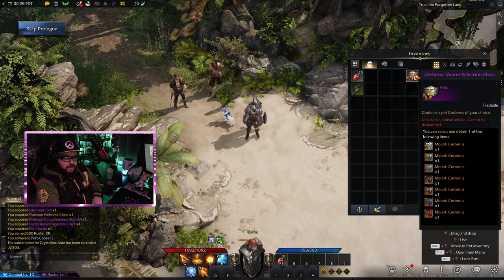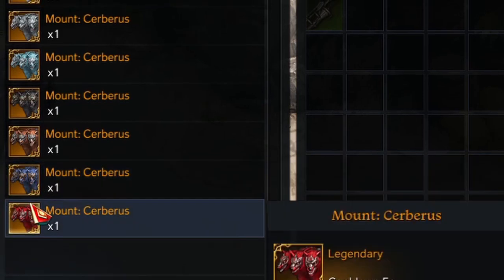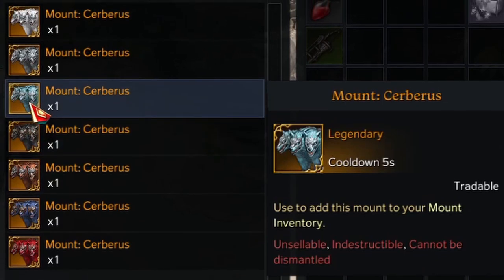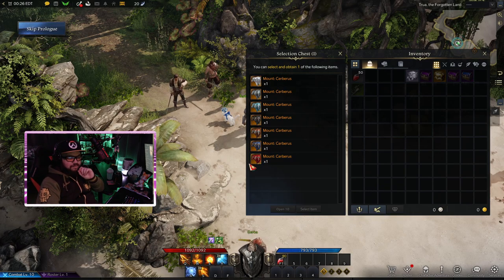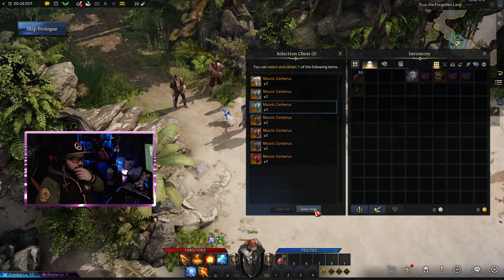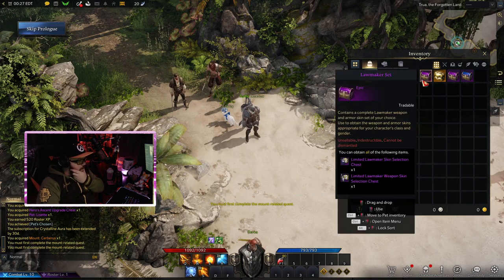Time for the tough choice of getting a mount — we can choose one of them, they've got different colors. There's red, blue, orange, black, baby blue which is cyan, silver, and white. The red is really popping but I think I might go for the cyan. Alright, cyan it is.